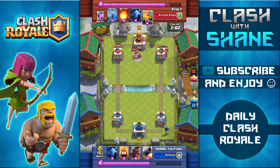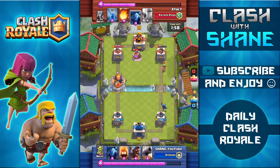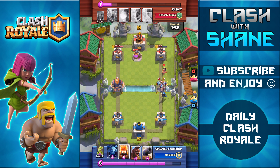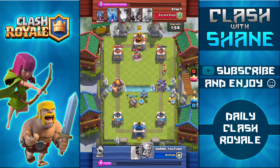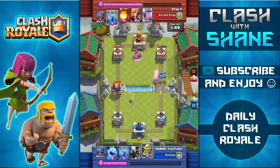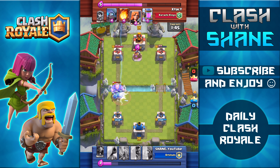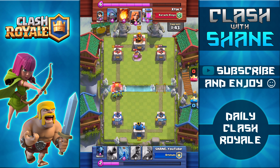With one push using the hog rider, goblins, and ice spirit, I take that tower from full health down to 400 health — a really strong lead. One weakness I'm noticing is this deck doesn't have an efficient answer to kill the princess. Normally I'd use a poison spell, arrows, or fireball, but I don't have those, so I have to get creative and use minions, which lets the royal giant sneak in and do some damage.